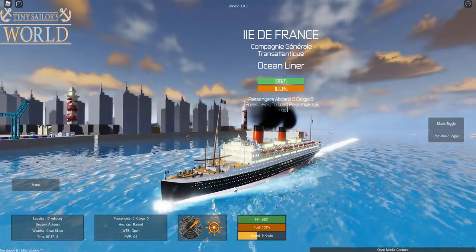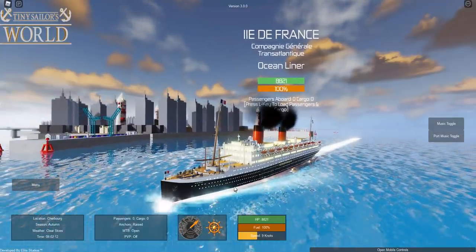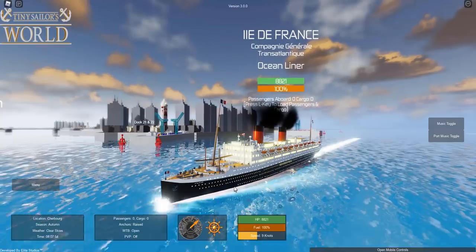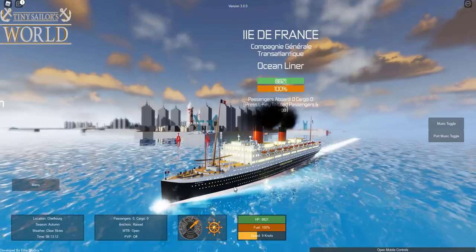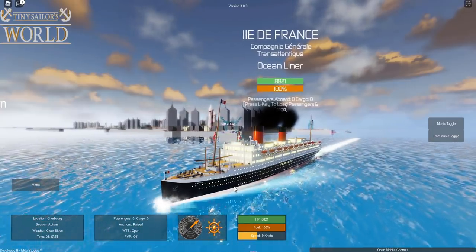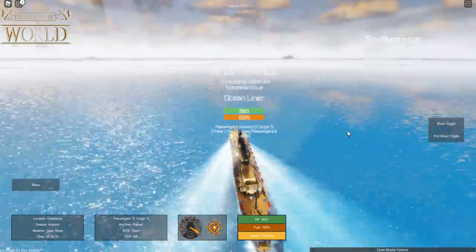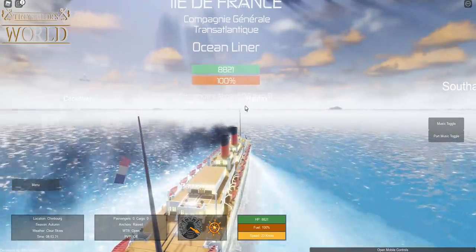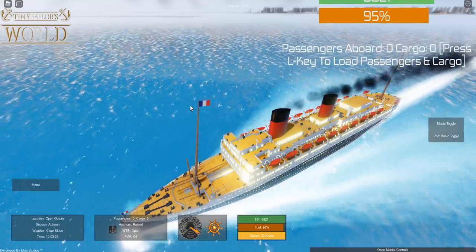Here we have the Île de France. You may know this ship for a couple of reasons — one, it rescued people from the sinking Andrea Doria while they were in their lifeboats, and second, it was used as a sinking prop in the film 'The Last Voyage.' Those two reasons make this ship a legend. Today's voyage is going to take us from Cherbourg to Halifax, which we can just barely see in the distance.